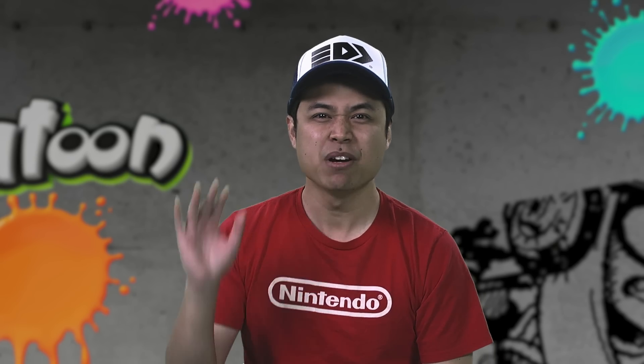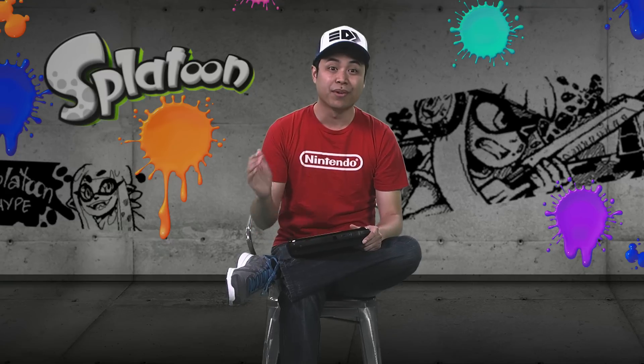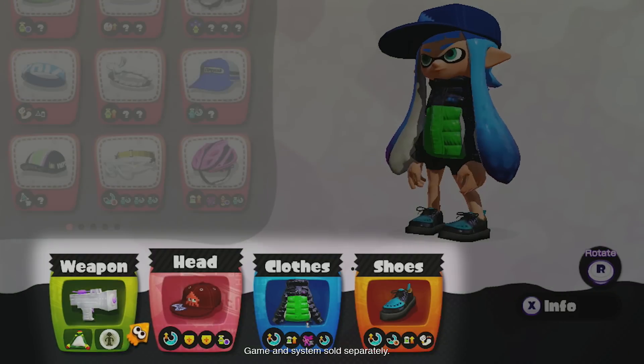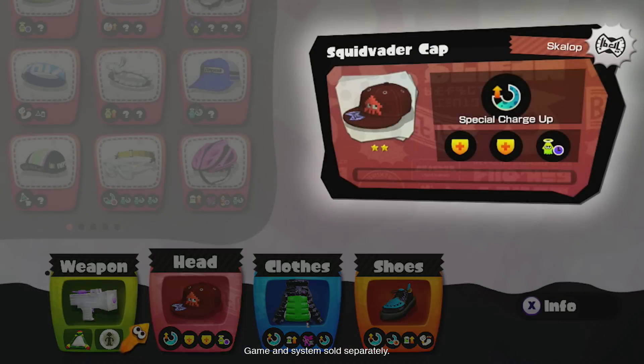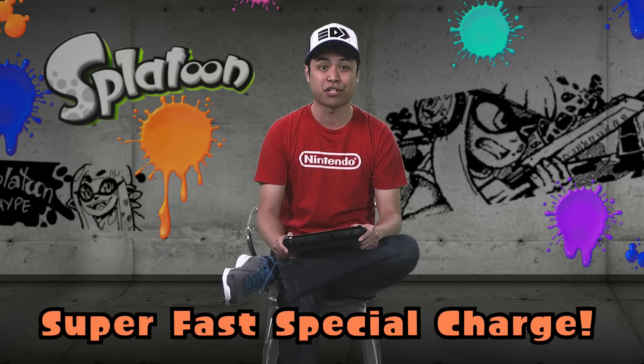Now this one is my setup number one! In this setup, I'm going to be using the Splattershot Jr. If you take a look at the gear that I've chosen, check out the primary ability. This one, for example, is the headgear — this is special charge up. If I do this, as long as you spray ink, you're going to charge that meter super fast, making sure that you can get to the special even quicker.